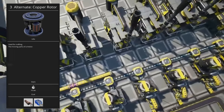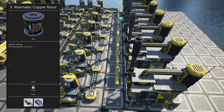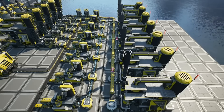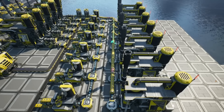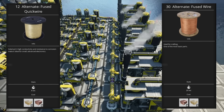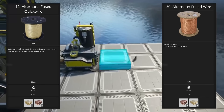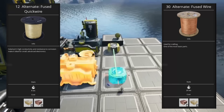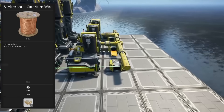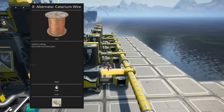Copper rotors should probably be avoided — they also require mark 3 belts to supply and make logistics significantly more complicated. This is also where you'll generally start seeing some recipes from other research trees in the MAM pop up. Fused wire and fused quick wire pair really nicely together if you need both wire and quick wire in one place. There are no recipes that require both of those until tier 6, so it's okay to bank those until they become more useful. Caterium wire may also be useful early on if you happen to have some spare caterium nearby, but the rest of the MAM unlocks are probably best to hold off on.